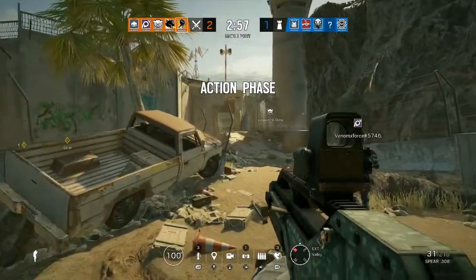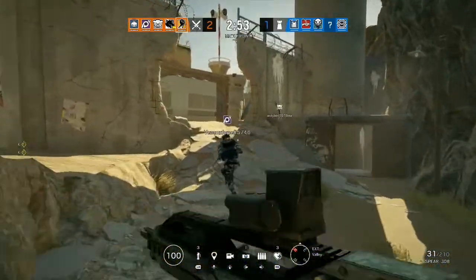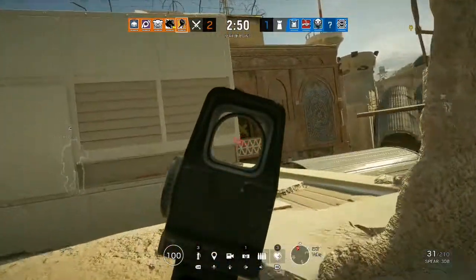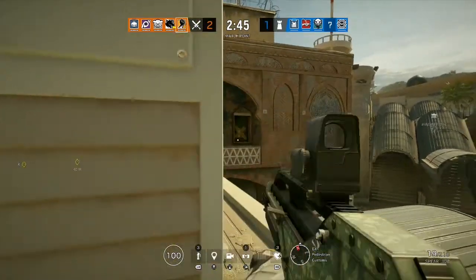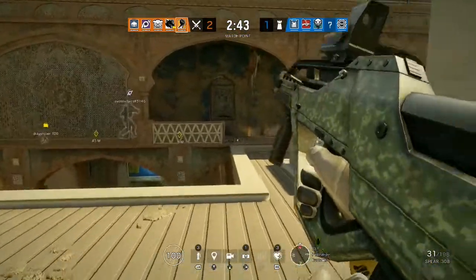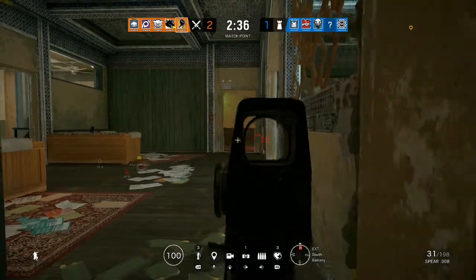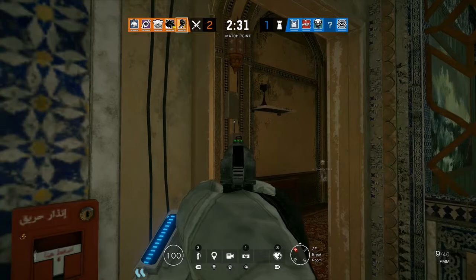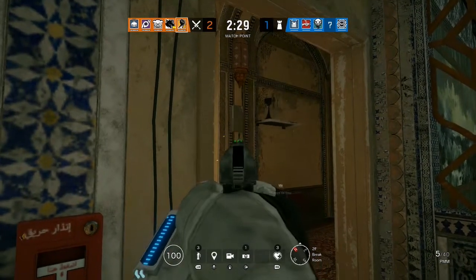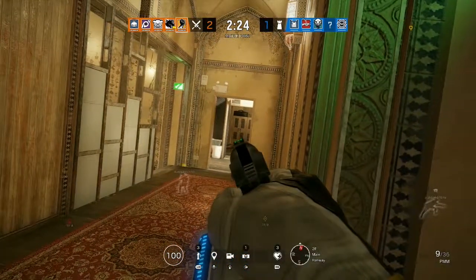You found a bomb — make your way to its location and defuse it. Changing mags! Constable — constable for the first floor!